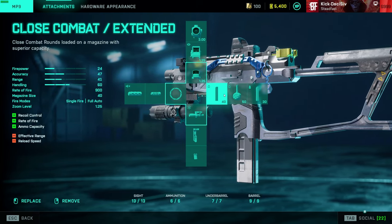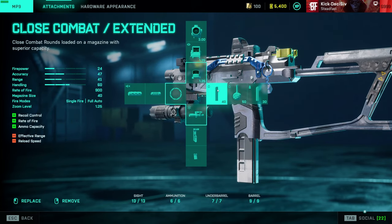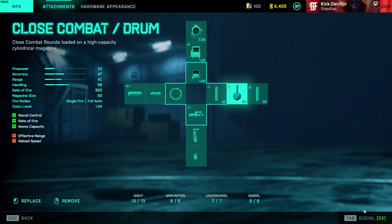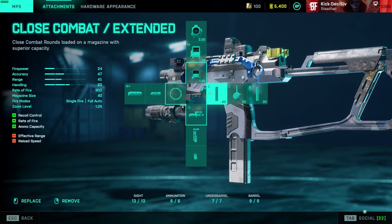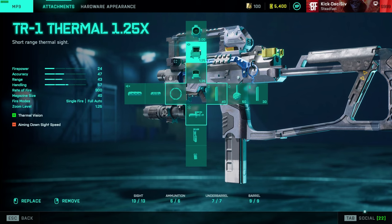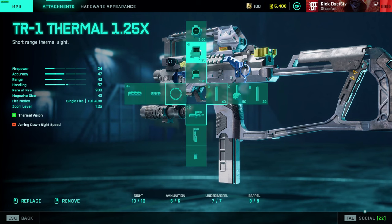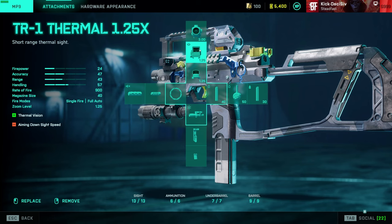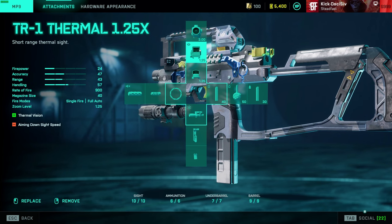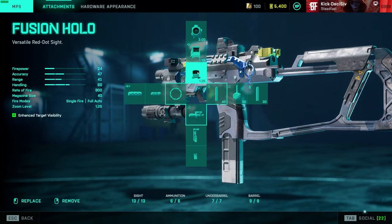The close combat extended mag is better for me than the drum mag because of reload speed — you only get one drum mag in reserve versus three of the extended. The extended does give you about 10 more rounds to play with. The 1-2-5 thermal optic actually changes appearance with certain skins, which is cool, but it eats up a lot of visual space on top with that rail — so there are very few times I use thermal optics anymore.